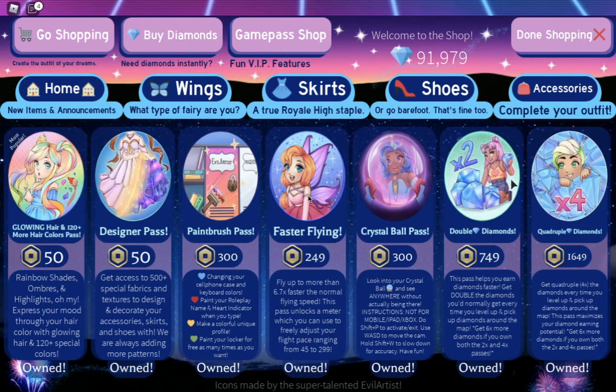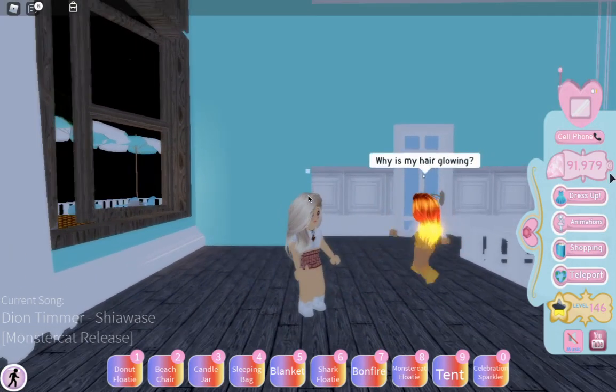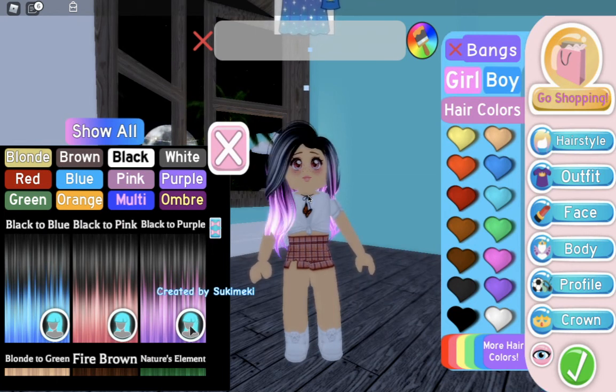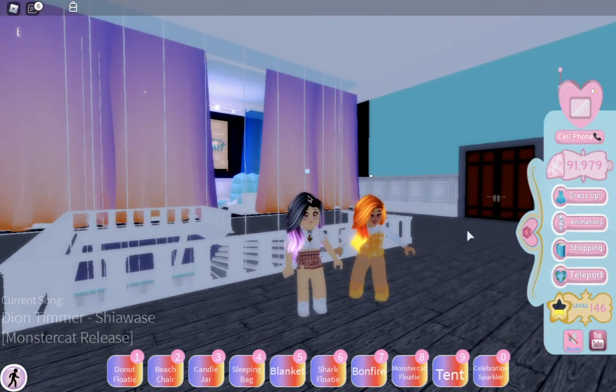When you're new to Royal High, you don't really need to buy the crystal ball, but you might want faster flying and you definitely want the multiply and double diamonds — or quadruple. The hair pass is kind of essential to make a nice outfit because all the hairs look more realistic. With the hair pass there's a little picture that can make your hair glow — now you have beautiful neon hair!